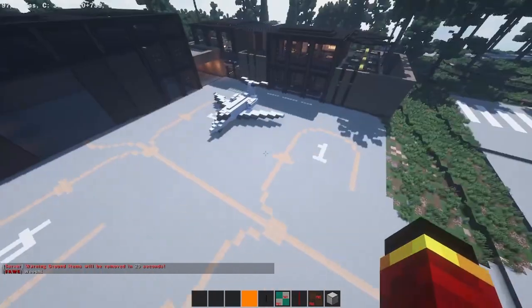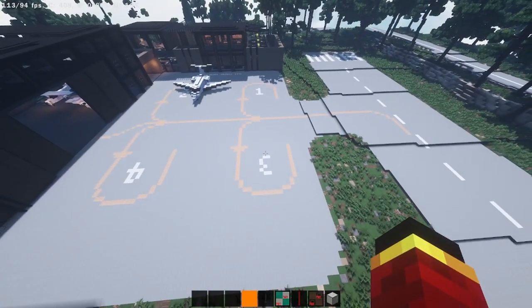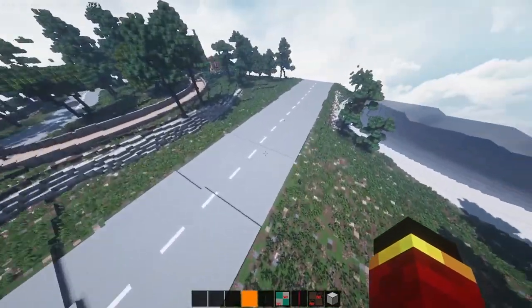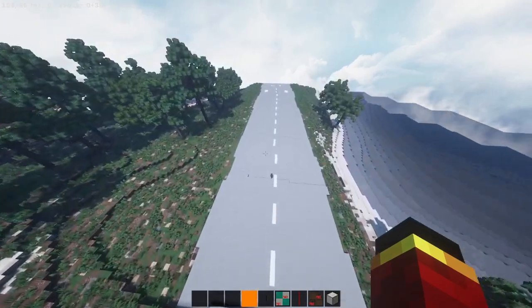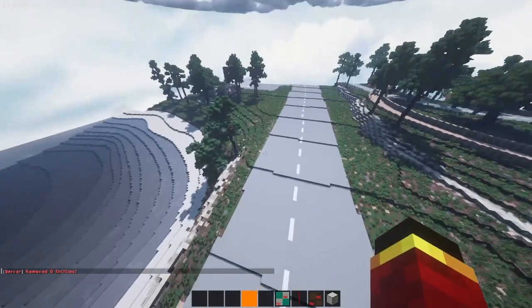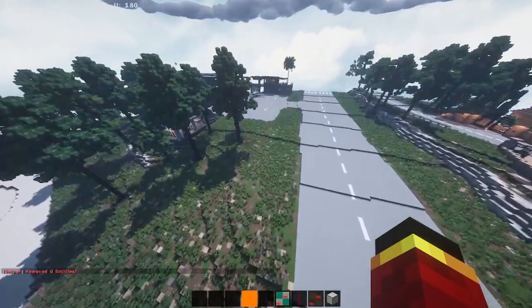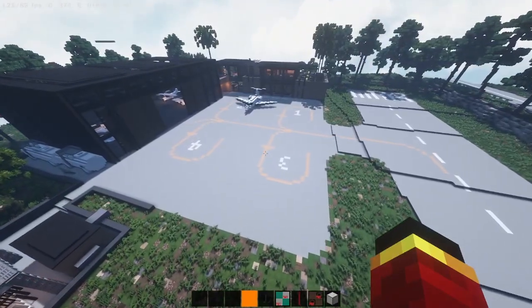We've got the runway. This is actually really cool. I've never actually been to an airport and this is about exactly what I would expect an airport to look like. It's not too big, but it's nice — it's only got one runway, but for 21 houses you don't really need much more, right? It's only an island.